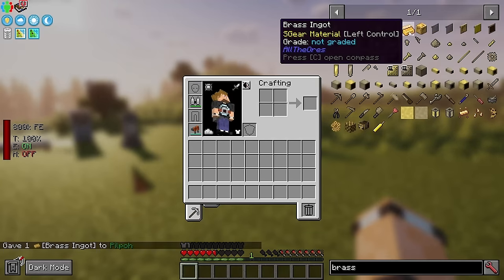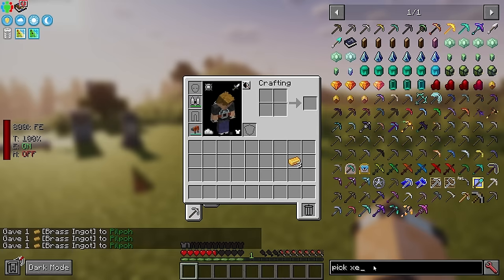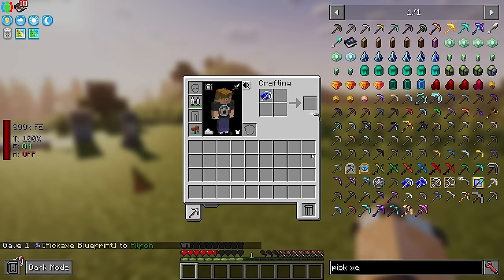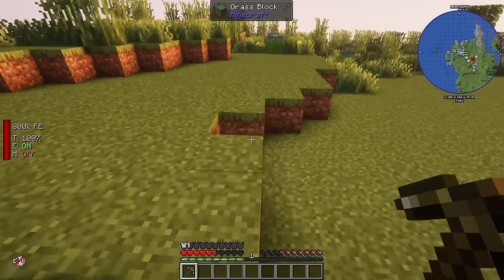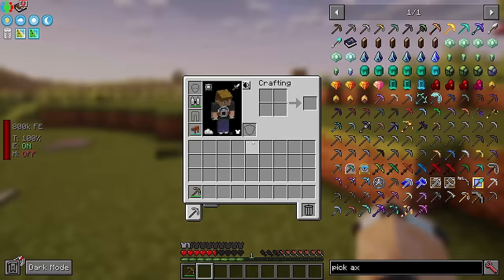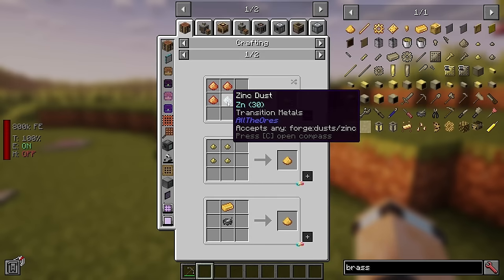Now let me talk about brass. If you get some brass and a pickaxe mold from Silent Gear, you can make yourself a silk touch pickaxe. I convert a wooden pickaxe head using the mold to get a brass pickaxe, and it has instant silk touch. Brass is easy to get - it's just copper dust and zinc dust combined.